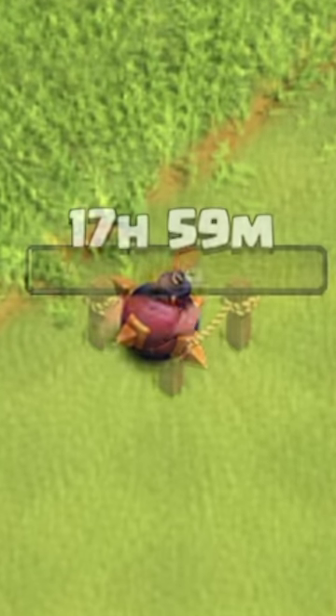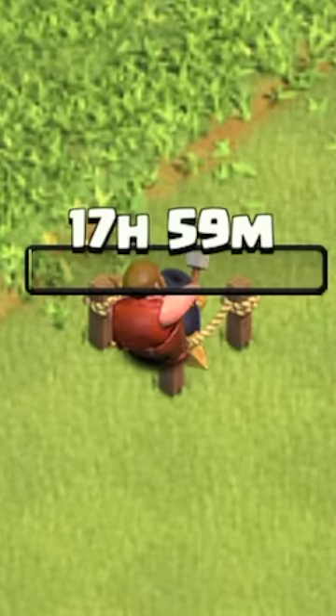But let's not forget about the bombs on your village. When you upgrade a bomb, the builder hits it with a hammer.